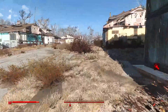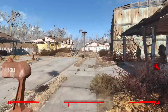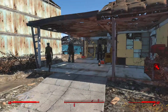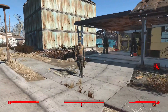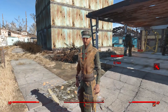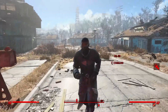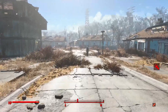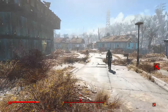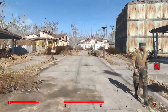Walking downstairs past all the power armor, let's take a look at the next building. As we walk, you can see a lot of the special NPCs: McCready, Piper, Codsworth, X6 who is my current active companion, Preston Garvey, and various other companions and special people gathered here in the settlement.